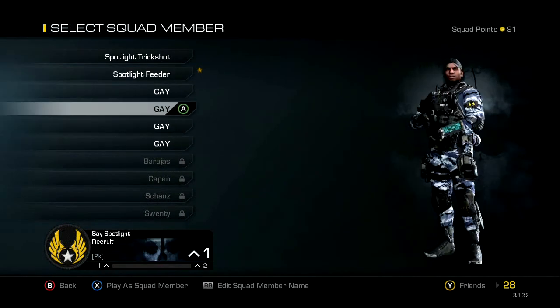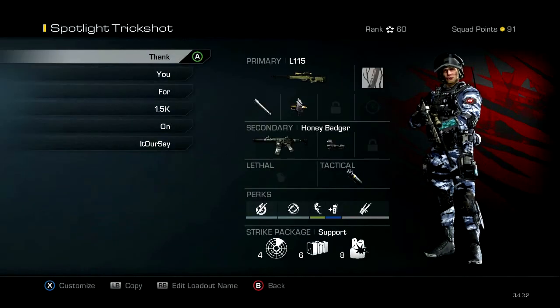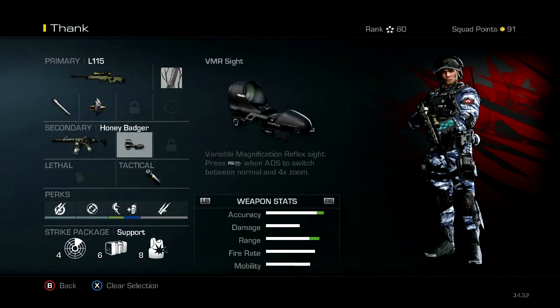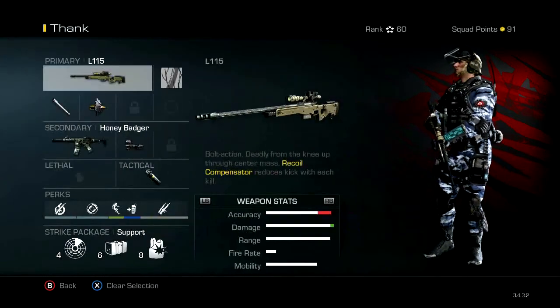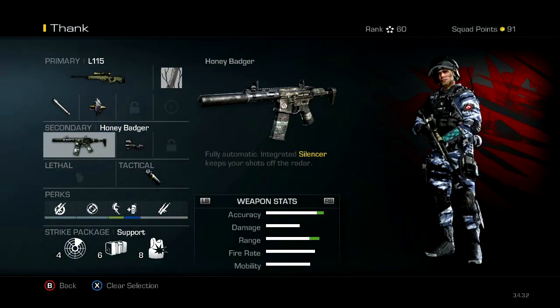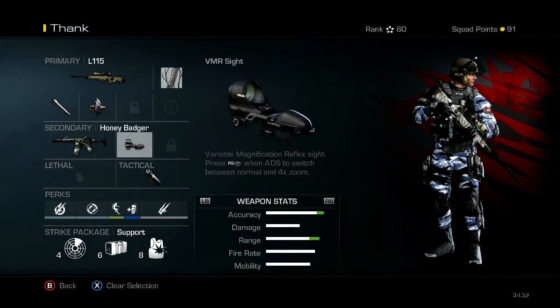I don't use these classes, that's why they're named that. I'll go into my trickshotting class. First off, I have the L11 — the Honey Badger — with the VMR sight for those quick swaps. I personally think it's easier to swap with the VMR than the Thermal. It seems faster.